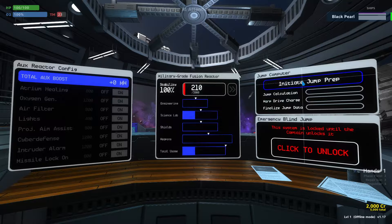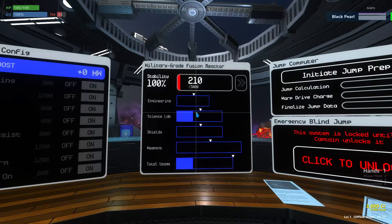When you do, it's going to take power from your reactor. Here's your reactor screen — the temperature is at the top, then you have four conduits underneath it: engineering, science, shields, and weapons. We'll get to what all those do in a moment. And then the most important one down here is total usage in relation to the temperature going up at the top.